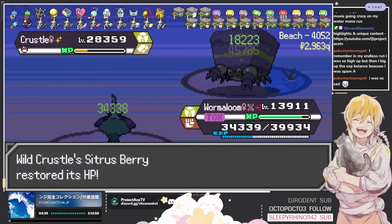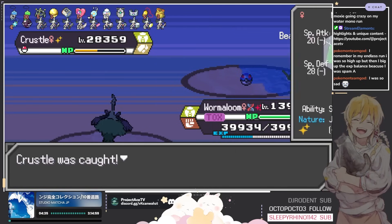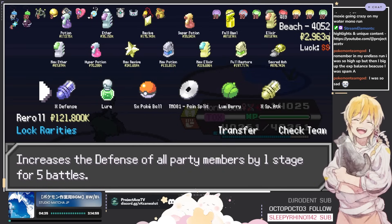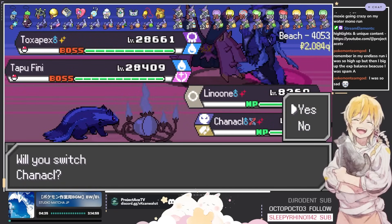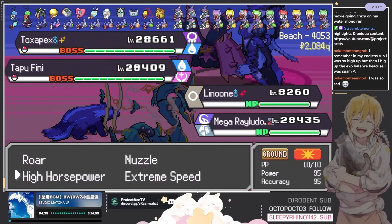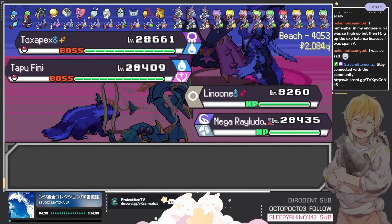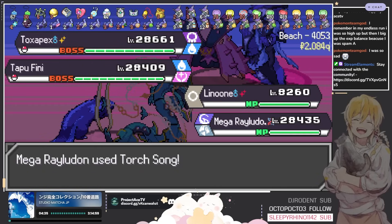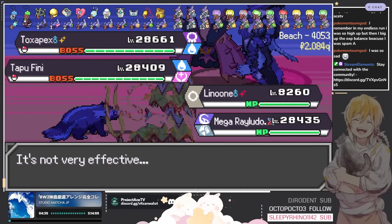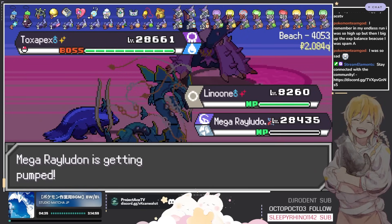He endured it. The regen token is so annoying too — 20% health every single turn for them. This is why I needed the Rock Slide, because I cannot hit Tapu Fini. Let's see if I can roar you away. Oh there we go, perfect — that's all we needed.